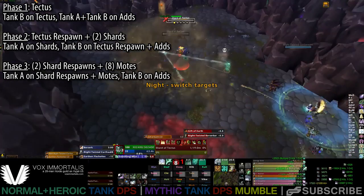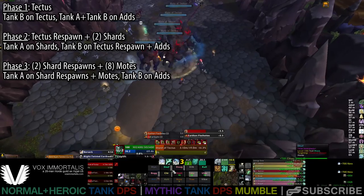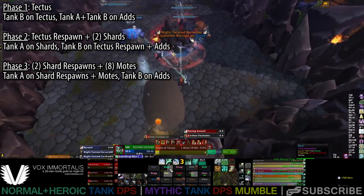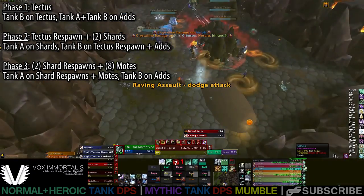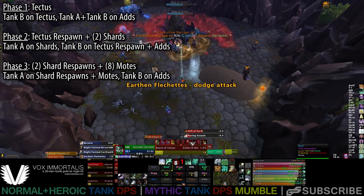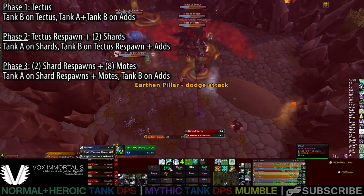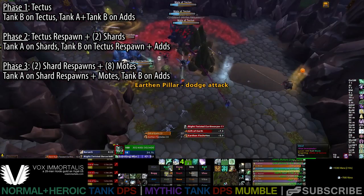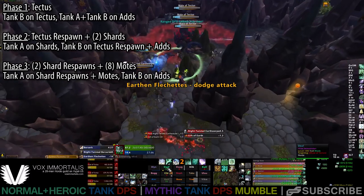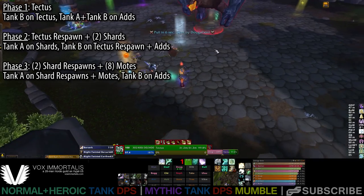Once you get to phase 2, where Tectus dies and respawns, it goes to the standard method. Both shards are picked up by Tank A — the single tank. The respawn of Tectus will remain on Tank B until it dies pretty quickly. From that point forward, Tank B is focused solely on picking up adds. The issue with this method is you have to be careful in phase 2: if both shards are on one tank, they can survive but need very heavy healing because it's quite a bit of damage on one player.